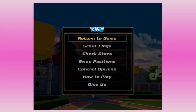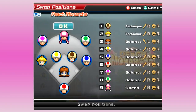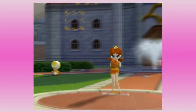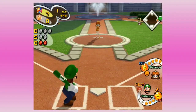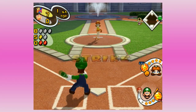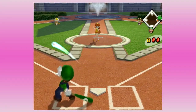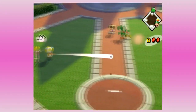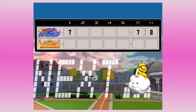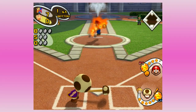We're already making Peach get pulled as the pitcher, and they put in Daisy — I haven't seen her pitch much because usually I'm already playing on harder difficulties and they don't pull their pitchers. She throws underhand, the timing is different for everybody, which can mess you up, and we just hit a weak one there — that's fine.